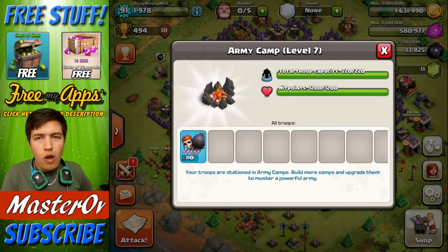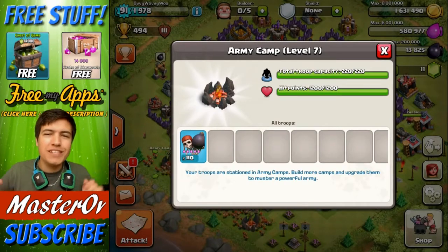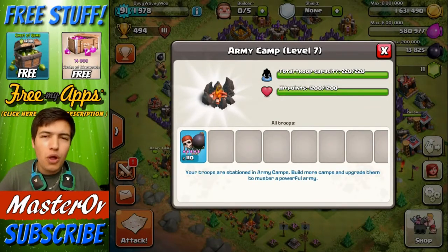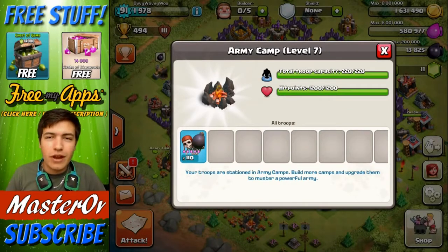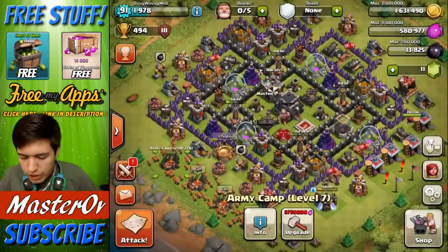What is up everybody, it is Masteroff here, welcome back to Clash of Clans. Today I am determined to show you that all wall breakers will work. The reason I believe it will work is I am currently in Bronze 3, quite a low level, and we're going to go troll a low level base with just wall breakers. I'm hoping that these wall breakers are actually going to go in and destroy the base completely, but I'm unsure yet. Let's go have a look.